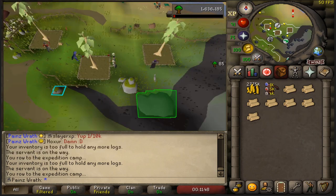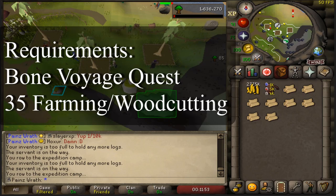Now there are a few requirements and recommendations you will need to use this method. You will need to complete the quest Bon Voyage, and you will need 35 Farming and 35 Woodcutting. You'll need 35 Farming so that you can actually plant the teak trees and wait a few days before you can start cutting them down.